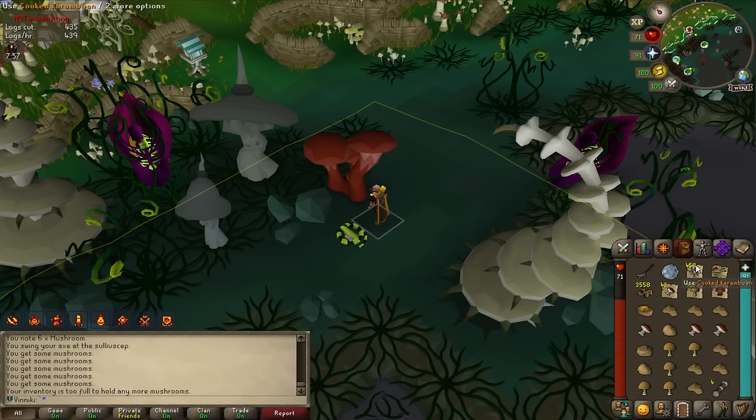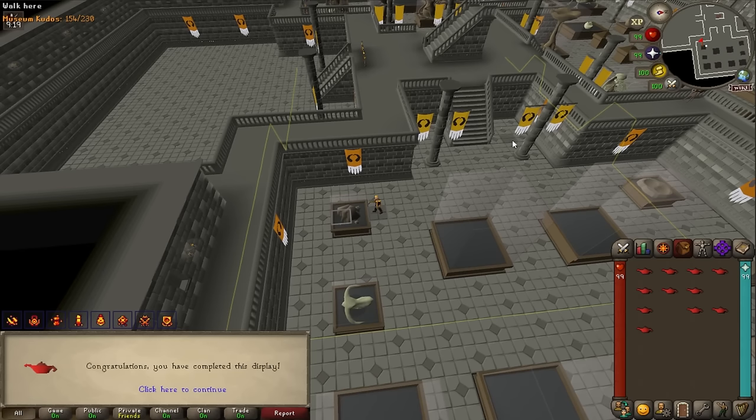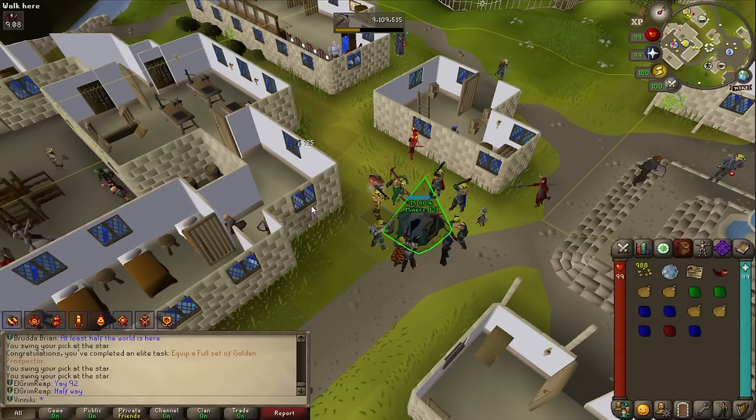I've done some AFK redwood woodcutting and now have enough fossils to get the kudos needed for the Varrock diaries — exactly 154, we need 153. Let's put the XP lamps on agility again — level 83.